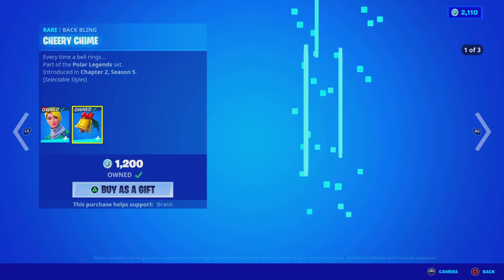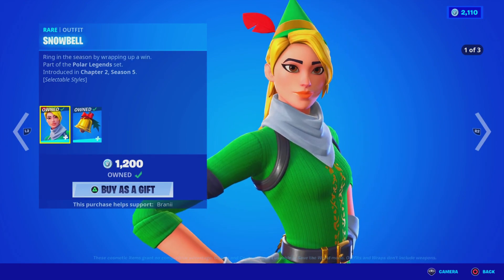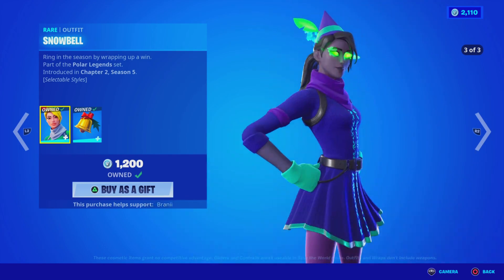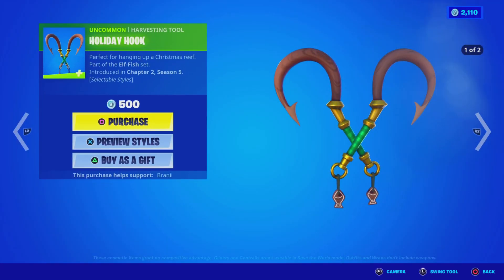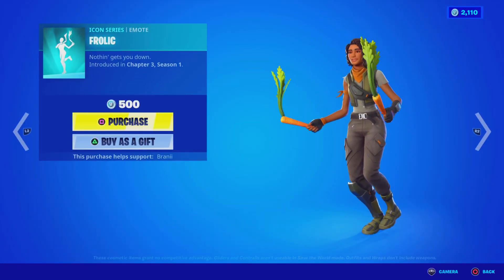Here today we got the return of the Snowbill skin with the Babbling — one of my best favorite skins. It does have the Mint style as well, and it has the codenamed Elf Blue style, which looks sick. I like this skin a lot. And then it has the Holiday Hood pickaxe with the style. We got the Falala Fishstick with the Babbling. We got the Frolic emote.